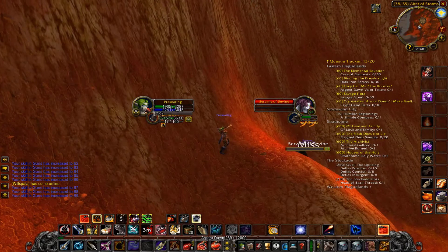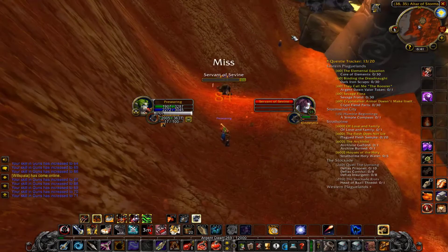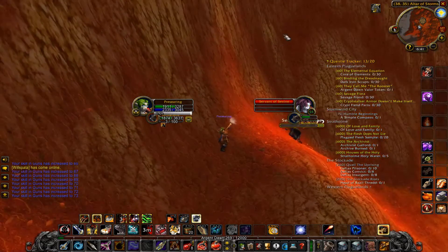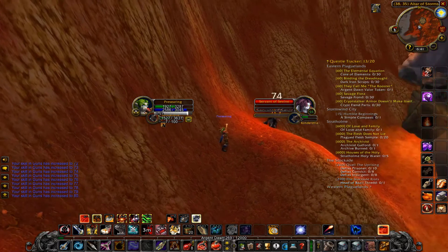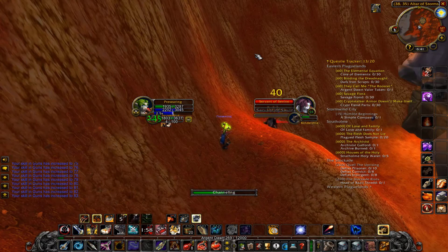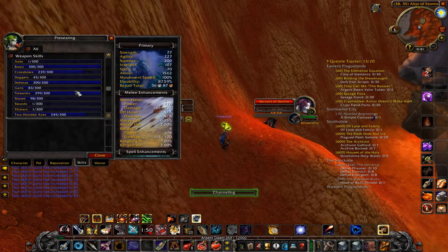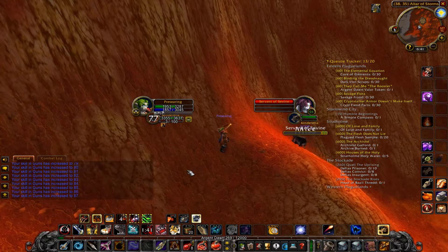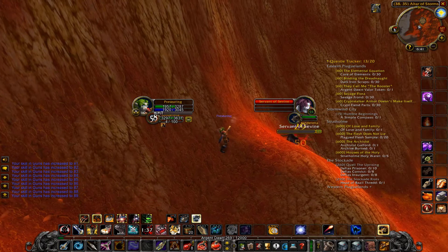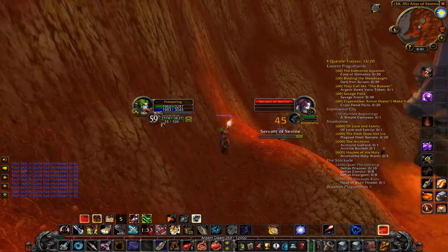This is a pretty well-known method: if you lure a Servant of Sevin or similar servants in Blasted Lands, you can attack them forever — they will never die. They deal a sizable amount of damage, but according to Wowhead comments paladins can tank it with Seal of Light, and I can tank it with just my pet. I just have to heal it every minute and a half or so with Mend Pet. I've already skilled crossbows from 0 to 239 before I had to step away, and now I'm switching to guns.